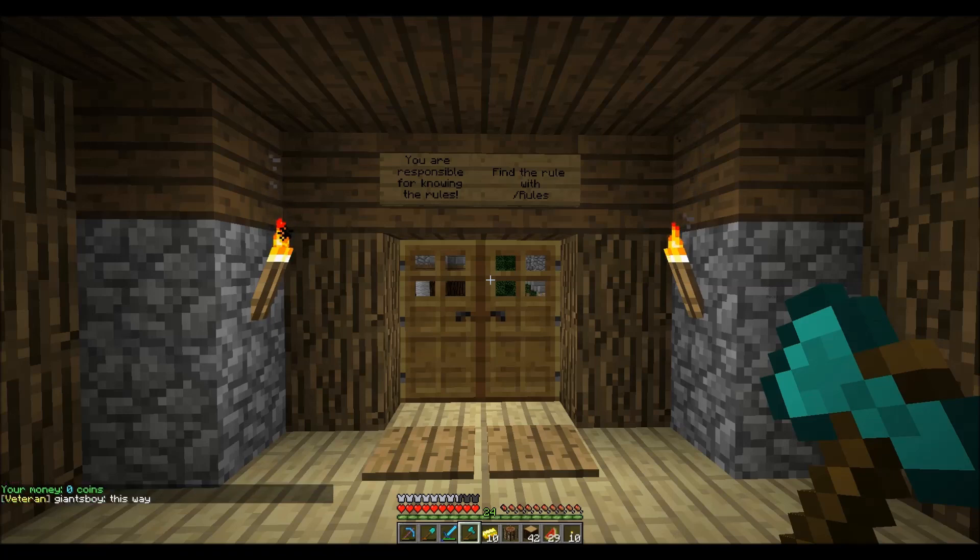As you turn in gold, you get coins. As you buy things, you use coins. If you sell things from your shop, you can earn coins that way. But the only way to get coins is to either turn gold into the bank or to sell things through your shop.